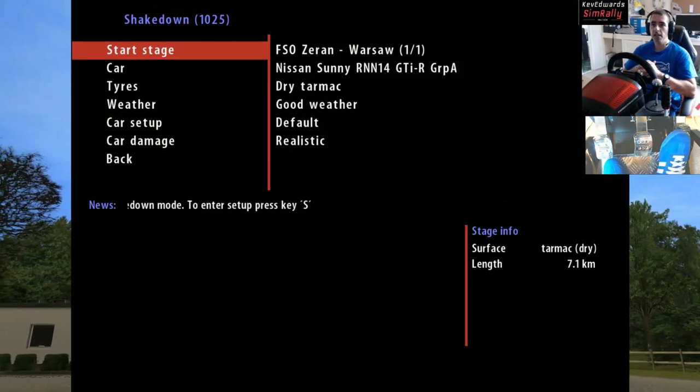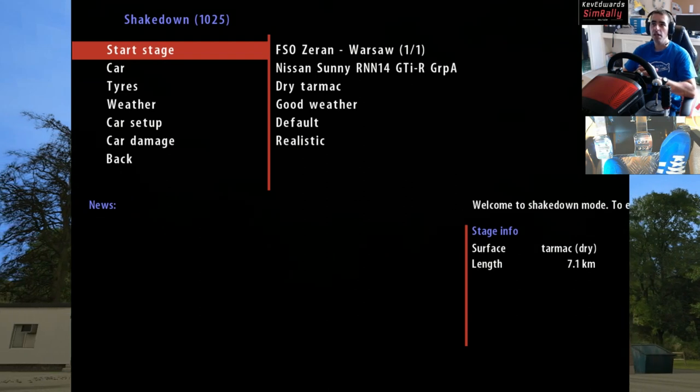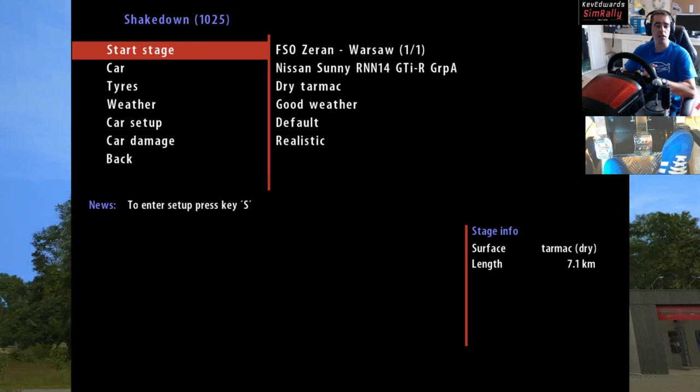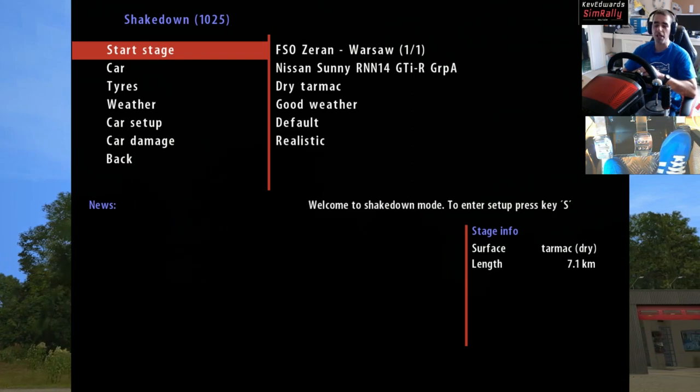Hello, Kev Edgewood, Sim Rally here. Welcome back to Richard Bairns Rally A to Z playthroughs. Next up today we've got FSO Zeren in Poland, Warsaw. We're going to be having a nice little casual drive in the Nissan Sunny Group A car today.